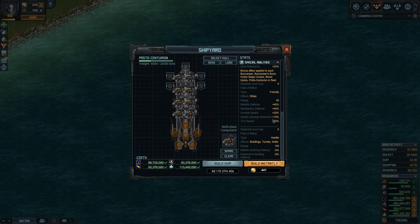Both the friendly and the hostile aura — you can have up to five. Remember the Protocenturion will not have a flagship, so you can actually build five of these in a fleet and they are nearly indestructible.